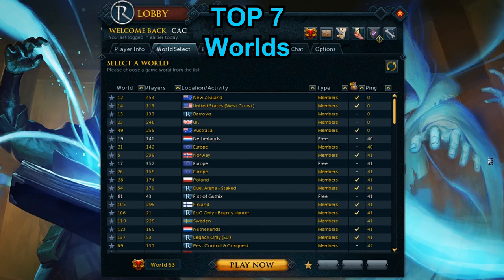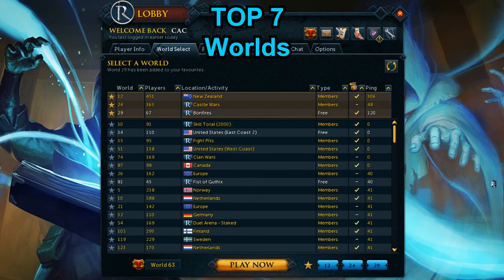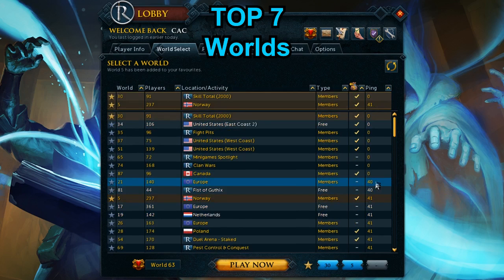Tip 7: Worlds. Worlds matter if you want to play without major lag. Choose a world with less ping because higher ping means more lag. For the best experience, I recommend 40–50 ping and you will enjoy Runescape without any lag.